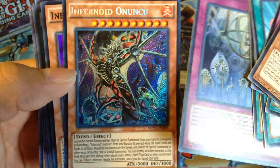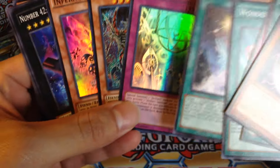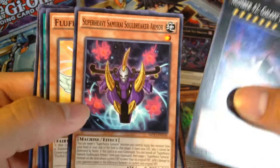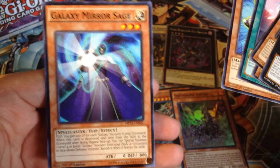Infernoid Onusu — I think that's how you pronounce it. Not too bad. And Infernoid Antra. Wow, that's a pretty good pack actually. So we got Skybridge, Singchum, Onusu, and Antra. Then we got Galaxy Tomahawk, Soulbreaker Armor, Fufflecat, Artifacts Unleashed, Despot 002, Galaxy Mirror Sage.